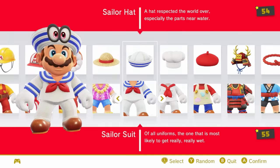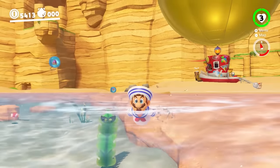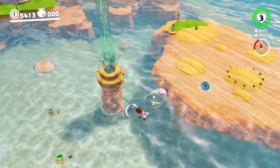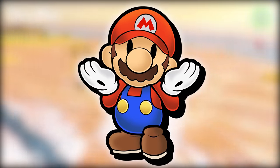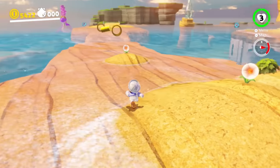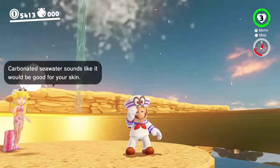At number 57, we have the sailor outfit. I couldn't find any instance of Mario wearing a sailor suit before this, so it doesn't seem to be a reference to anything. If these outfits are references to something I don't know and couldn't find during research, I'm going to assume the reference isn't cool enough to change my general thoughts on the outfit. It's also just a sailor outfit, which is pretty basic compared to a lot of the other costumes. It's just not memorable.